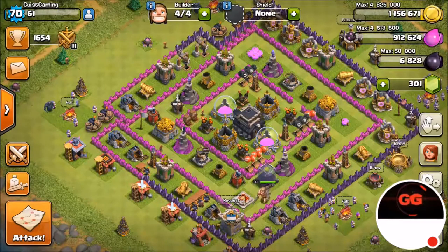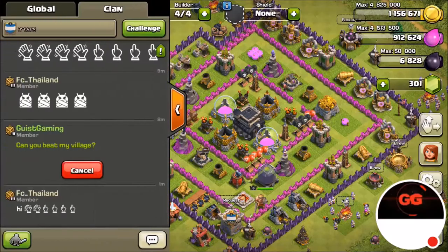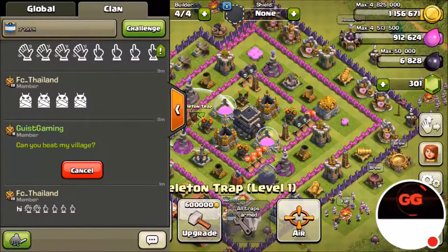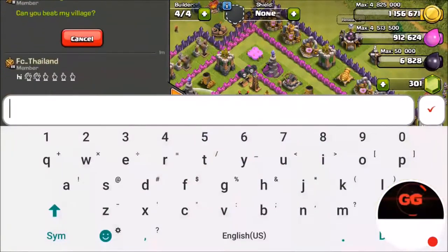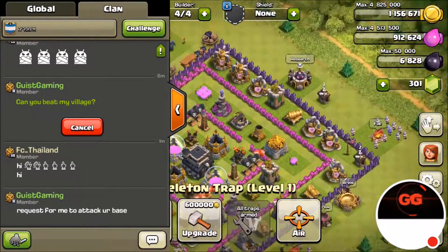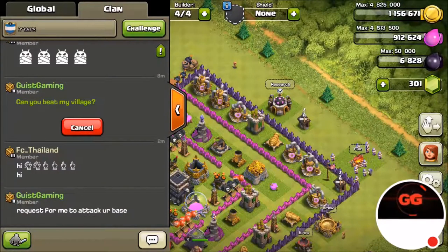This is going to be the all-spell attack — we're going to use all of them and see how we do. I want to do a couple of friendly battles before my actual battle so I can use my troops more than just in one attack, doing multiple attacks.